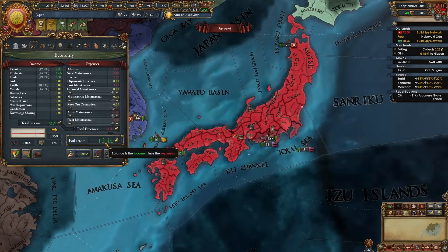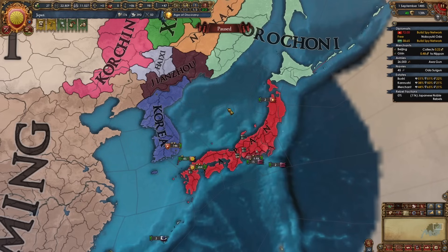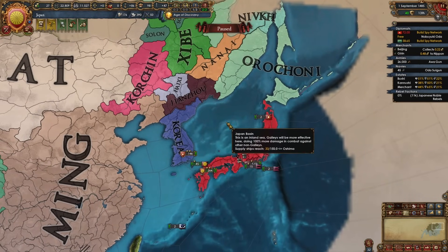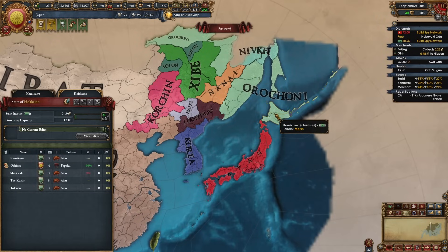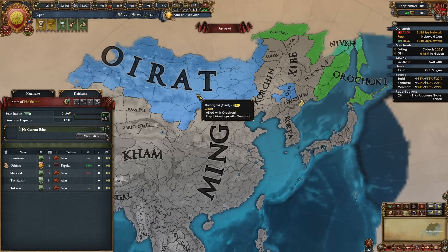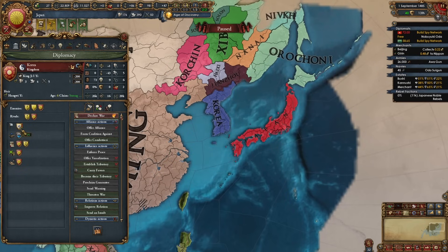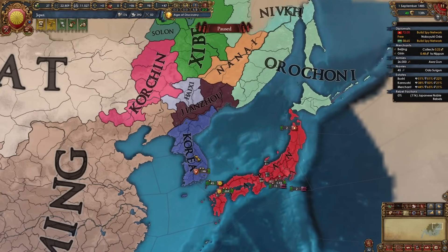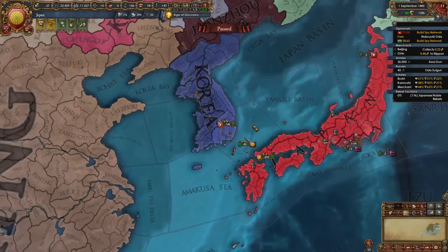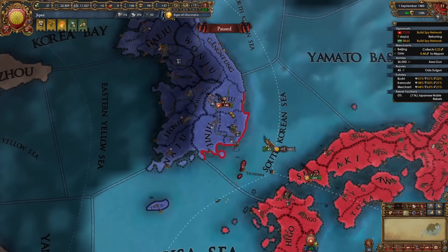Once a little time has passed after unifying Japan and working on your economy — full stating everything, lowering autonomy, building a couple of buildings, fighting rebels — it is time to move on with wars outside of Japan. Simply look for the easiest nation to fight in this region. It could be Ainu, or even Korea depending on the situation with Ming. My two options right now are fighting Orochoni up here — but they're allied to Oirat which is annoying — or Korea, which has no allies, isn't a Ming tributary, just lost a war to Ming, and has a significantly weakened navy. Even though Korea is tough to fight and their provinces are extremely highly developed, Korea looks like an easier pick, so there's my declaration on Korea.